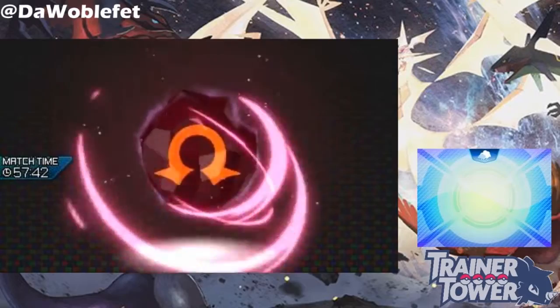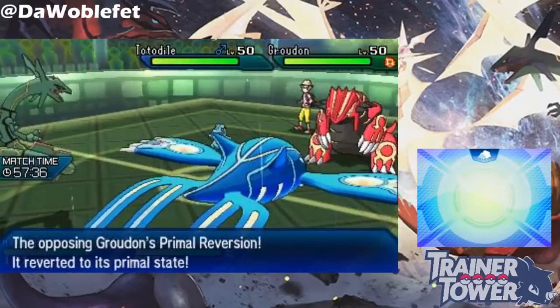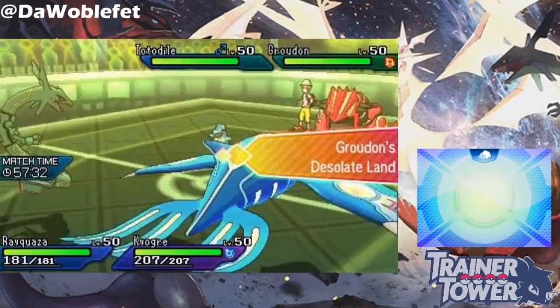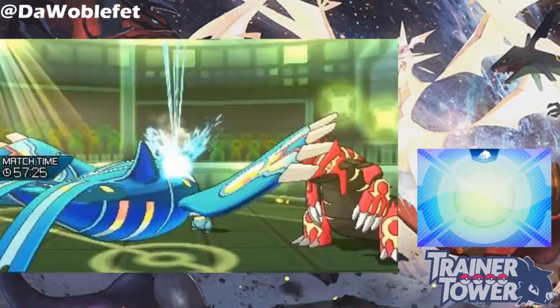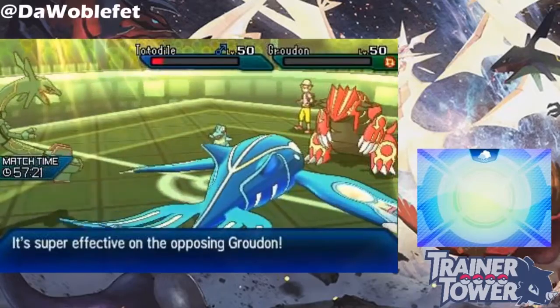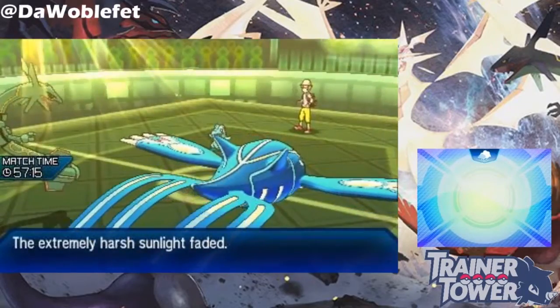Rayquaza's Airlock is also an extremely useful ability. When Airlock is active, the effects of weather on the field are temporarily suppressed. The weather itself doesn't leave the field, but the effects of the weather are completely ignored. For example, if Primal Groudon has Desolate Land active, Rayquaza's Airlock does not remove Desolate Land, but it does allow Kyogre to freely use Water-type moves. As you can see, Rayquaza's Airlock gives Kyogre the freedom to one-hit KO Primal Groudon.